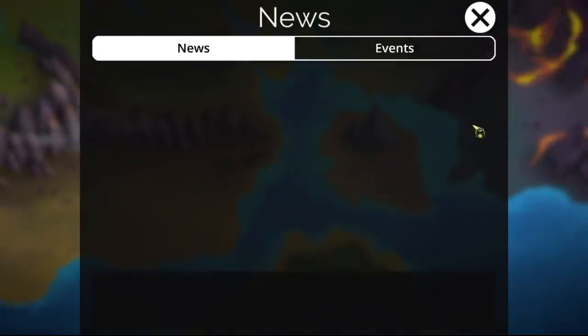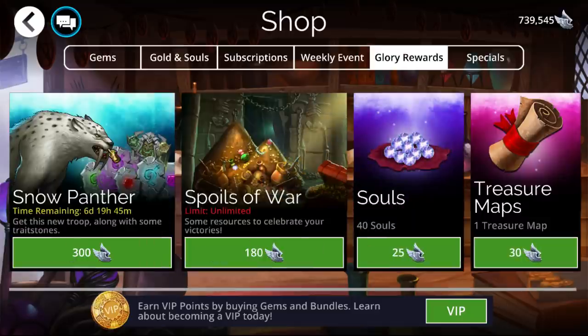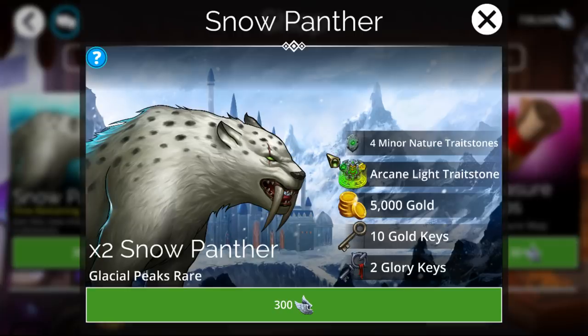Let's go grab our tribute real quick and get into the normal stuff. As far as the event, we have the Snow Panther coming into the game. It comes in with Arcane Light Truestones. Early on in the game, particularly if you're starting on Nintendo Switch, you're going to want to put this immediately into Elowin. Elowin you can get for free from completing out the Pan's Veil Kingdom. You'd want to accumulate several of these and try getting him traited.